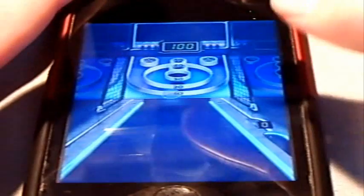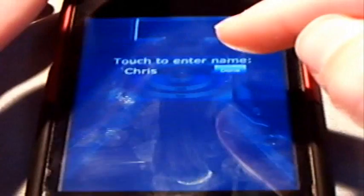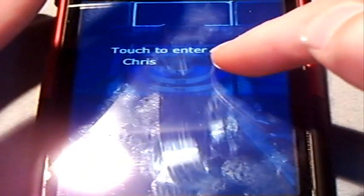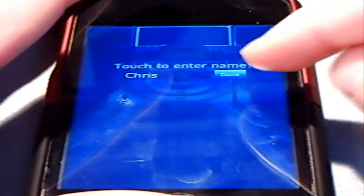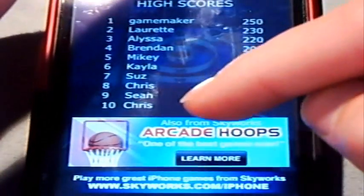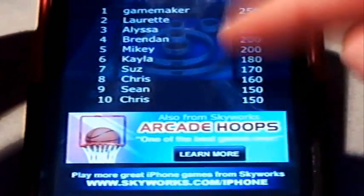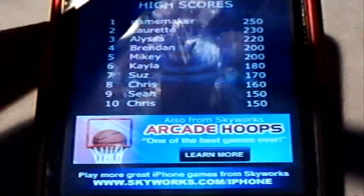But that's a minor exception — it's not going to stop me from recommending this application. It does take complete control of the whole touch function with the flick. As you can see, it says Game Over — I ended at 110. It does have a high score function where you type in your name and click Done. It will then list your high scores, with some ads at the bottom for their other application.